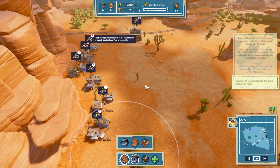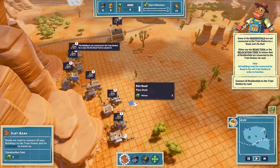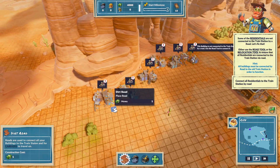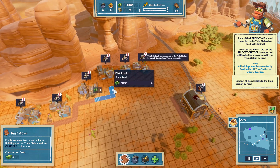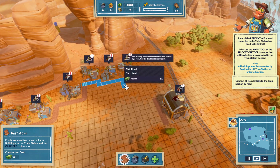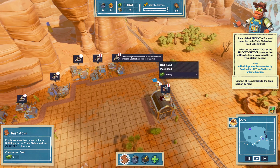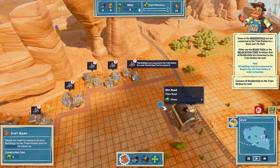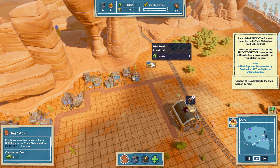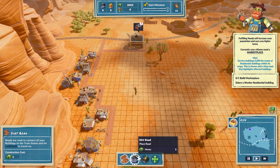All done. I guess I was incorrect on that. All residentials connected to the train station by road. Alright, done. City's built. I have done some amazing things.